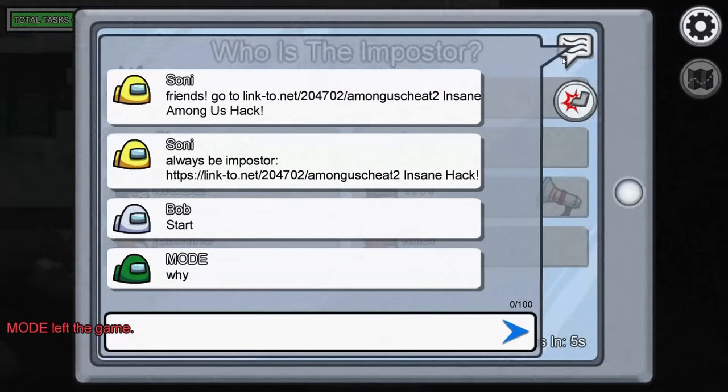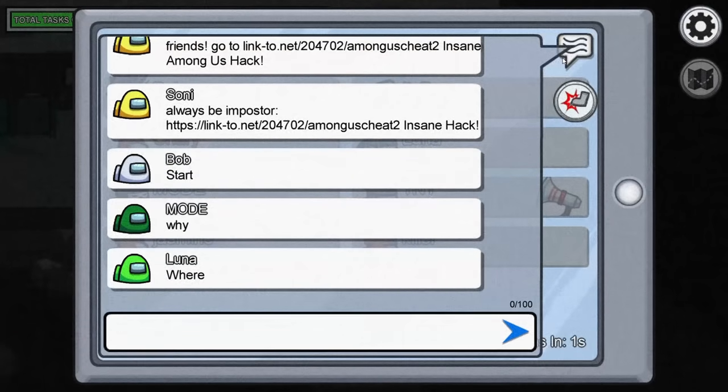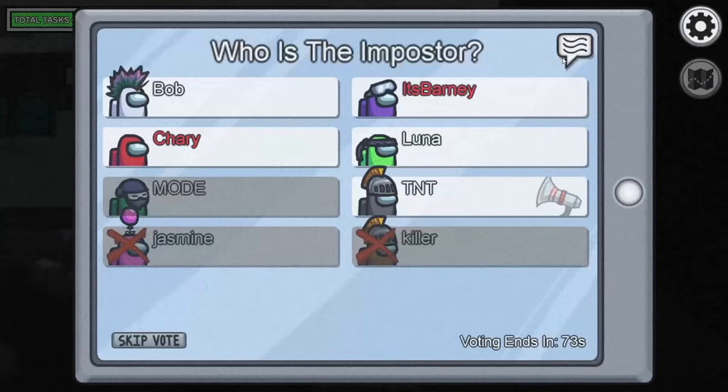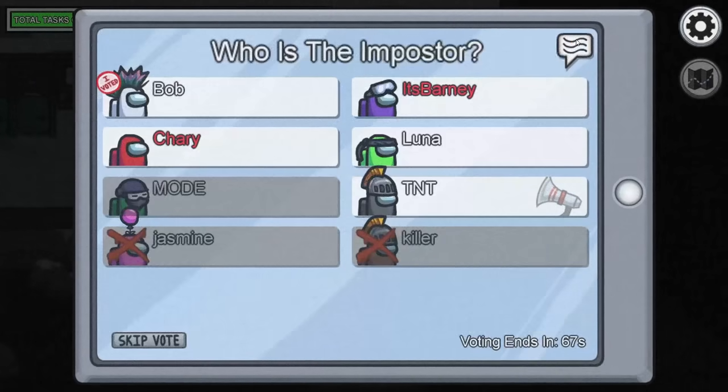And now for question number three: why does he only come up when you drop the temperature? The reason is because Molten is trying to keep himself alive, which connects to question number two. He lives inside this lava pool to keep himself warm, and he comes out because he knows you're trying to freeze him.